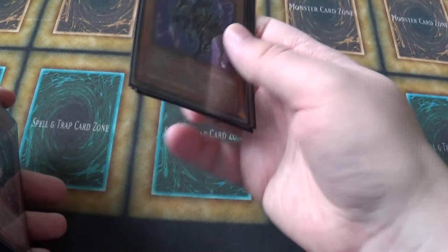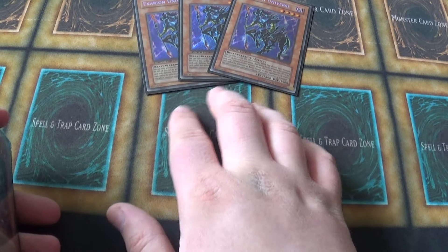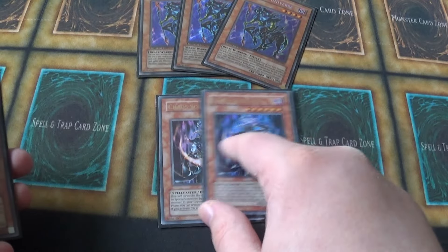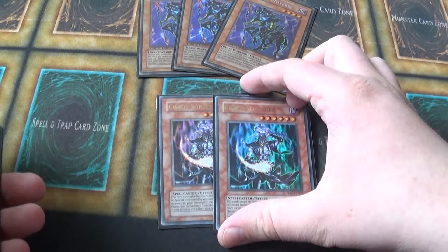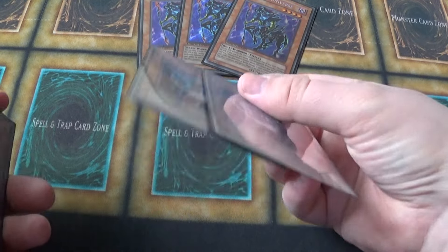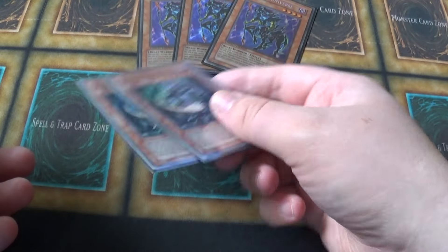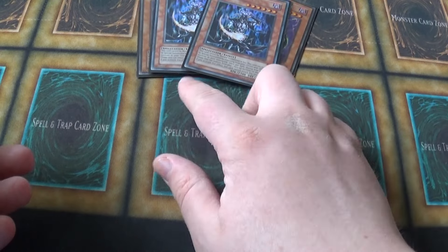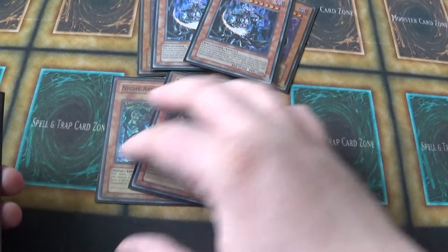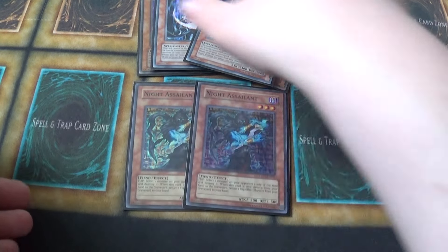Maybe I'll cut one Exarion for an Air Knight, but I'm not sure yet because I don't have enough lights. I don't know if Air Knight is the way to fix that because I'm running multiple Chaos Sorcerers - two Chaos Sorcerer. This is really good because you just swarm the field, and Goat didn't have a lot of special summons, so if you can get your Thunder Dragon or something into the grave it's just really really good. You just win by Chaos Sorcerers. Double Knight Assailant - I believe there were two.